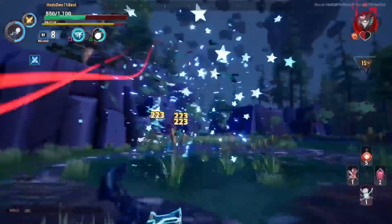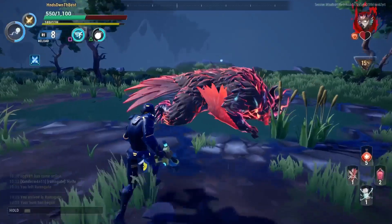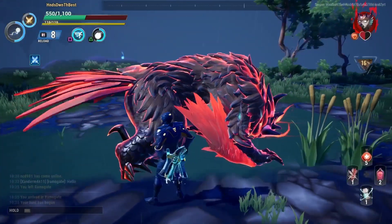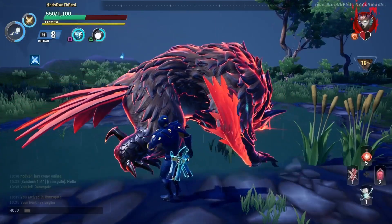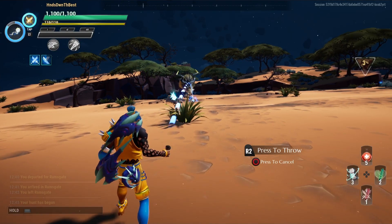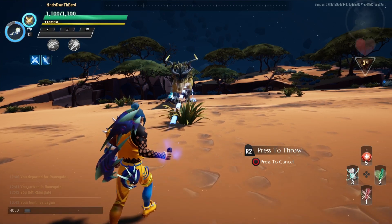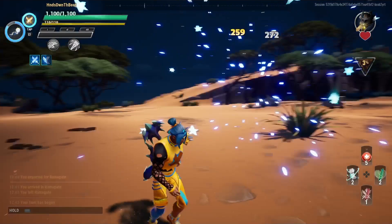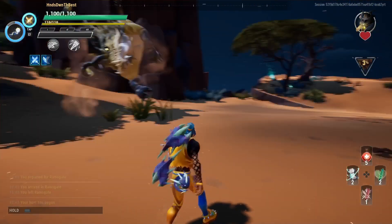How's it going gamer, you got Hans here and today in Dauntless we're gonna go over how to boop every behemoth — when to, how to, and even when to use the concussive grenades. Most behemoths have a red flashing indicator on their face when it's ready for them to be booped, but some of them don't. In this video I'll show you all the different ways to boop the behemoth.